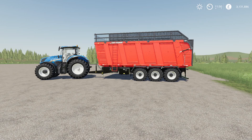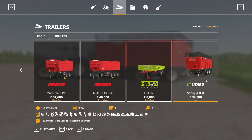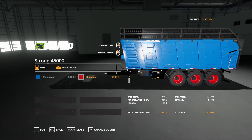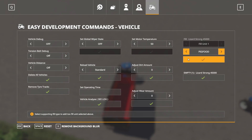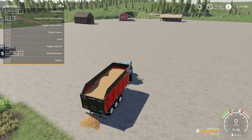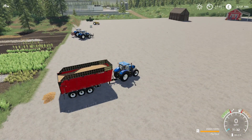Next up we have the Strong 45000 by Hemerson Dentino. 9.01 megabytes to download for all platforms, 15 slots on console. Found in the store under Trailers. $39,500 to buy, holds 45,000 liters of bulk items, 210 horsepower required. Customization is limited to color and rim color. Filling it up and unloading with Left Control I — it unloads right out the back. Lights look good. That is the Strong 45000.